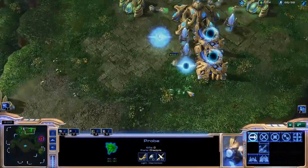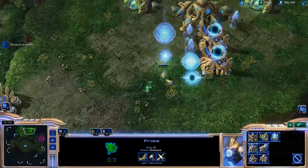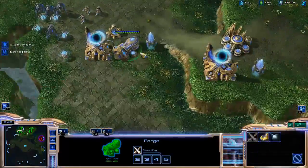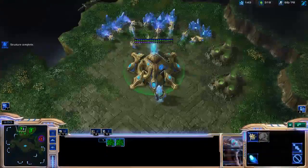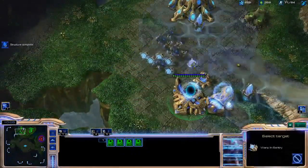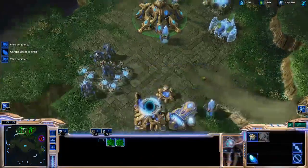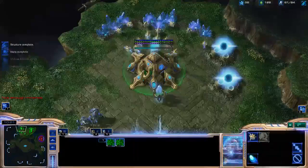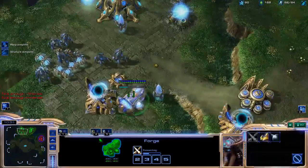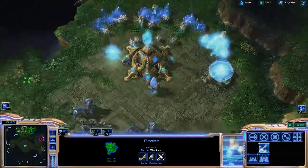What most Protoss players will like to do now is build a Robotics Facility and then two more gateways, and also at the same time research Weapons +1. I can see that I have more gas than minerals, so I'm going to build two more assimilators to give me more gas. Continue to build pylons to make sure I don't get supply blocked, chronoboost out important things like my research and now an Observer.